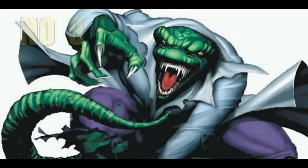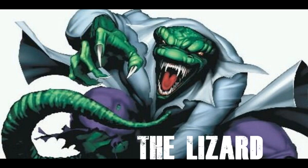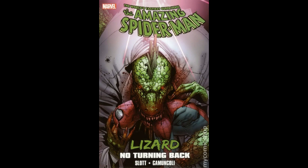Moving on to number 9. The Lizard started off as Curt Connors, a humble scientist and friend of Peter Parker. But following the loss of his arm, he researched into the genetic regrowth properties of lizards. Whilst attempting a genetic militarization, it was successful and allowed him to regrow his lost limbs, but it came at a price and Connors was transformed into the 8-foot reptilian creature known as the Lizard. He's been an on-off foe of Spider-Man since the character made its debut.